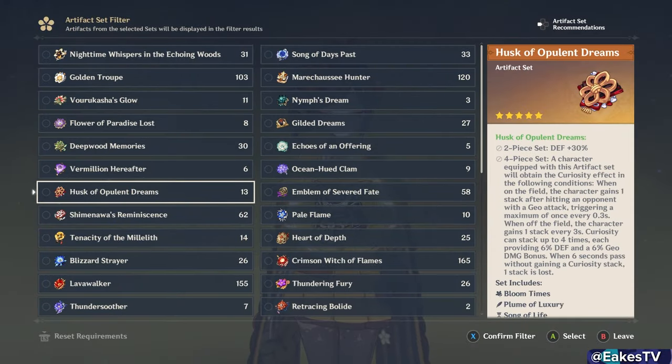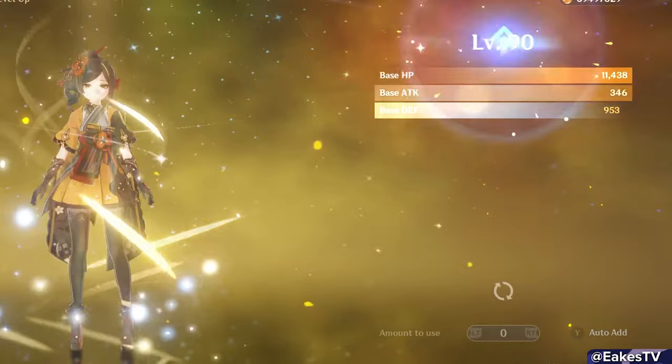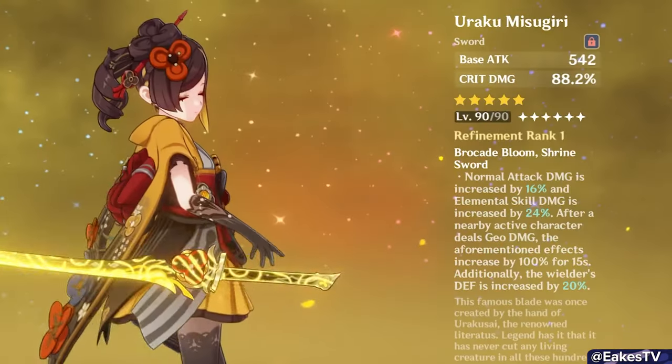As with all my character guides, it will be everything: the kit breakdown and need-to-know tips, her best weapons, best artifacts, best teams, all her constellations — everything you need to know about Chiori. For this entire video, Chiori will be at level 90 with talent levels 8/8/8, holding 4-piece Golden Troop and her signature weapon.